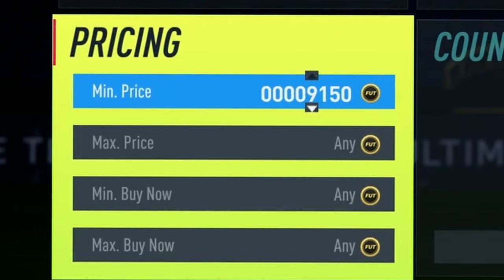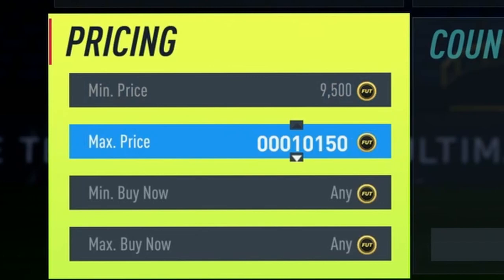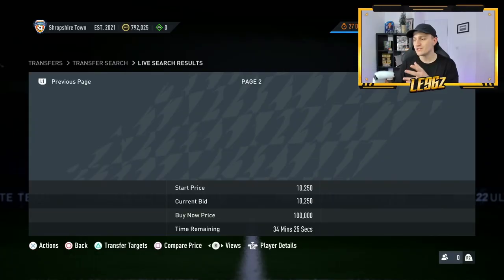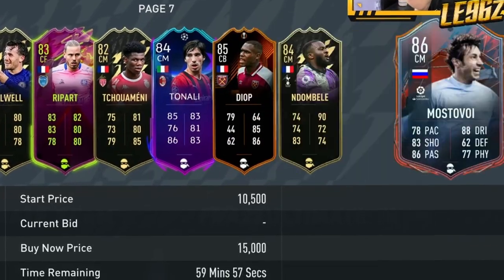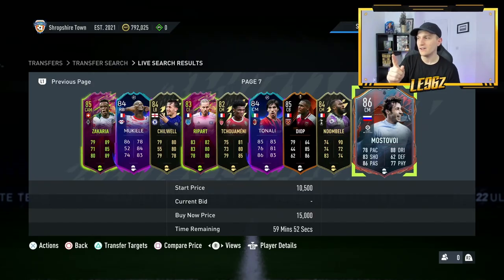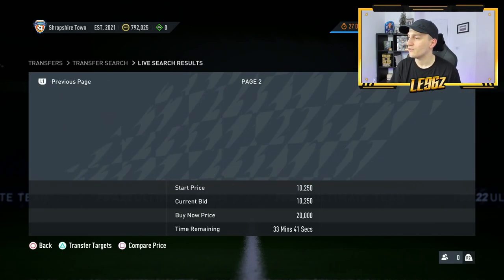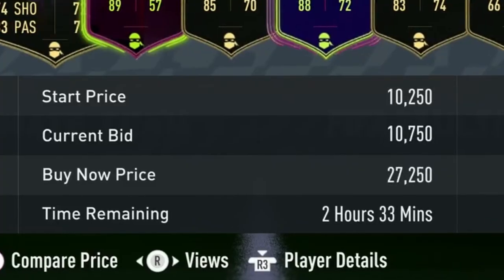For the min price — this will never ever change — set it to 9,500 coins. Then with your max price, typically you want to be setting it to 10,500, but that'll change and I'll tell you why. Once you've searched up, you're going to be doing the exact same thing: scroll to the 59th minute. Once you get there you need to check for one thing in particular — there needs to be one card or zero cards after the hour mark.